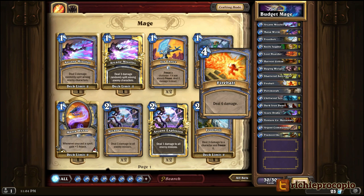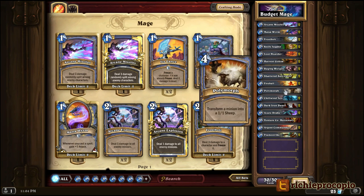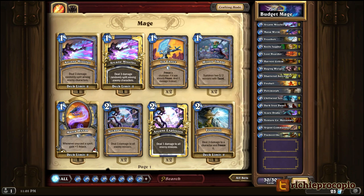Fireballs are a no-brainer — deal 6 damage for 4 mana, they go in. I put one Polymorph in the deck; you want to save it for something really beefy that you don't have another answer for. I didn't want two of them — if you have two Polymorphs in your hand it's very slow, and it's hard to come back from being behind when you're sitting there with too many Polymorphs. So one emergency Polymorph goes into this deck.